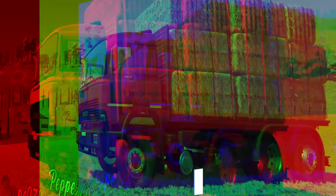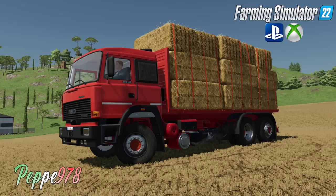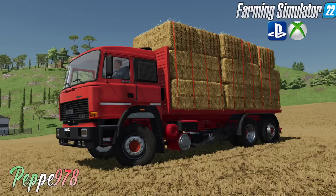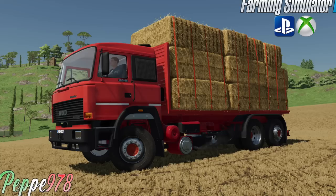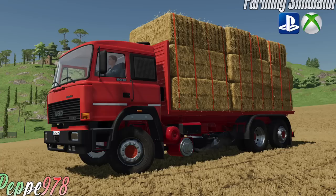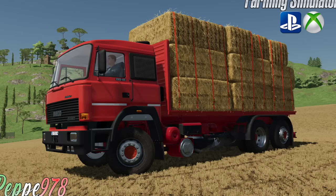Pepe978 is bringing back his Iveco 190.48 Turbo Star flatbed truck — designed for bales and pallets in the game. This is another mod we had in Farming Simulator 19 with a 4.3 star rating at 2696 votes. It looks like we're going to be getting the same customization with this version as well. It's going to cost 95 grand, it's got 480 horsepower, and you have different configurations for colors, spoilers, sun visor, and a transport version — possibly with capacities between 15,000 and 30,000 liters if it holds true to the FS19 version.